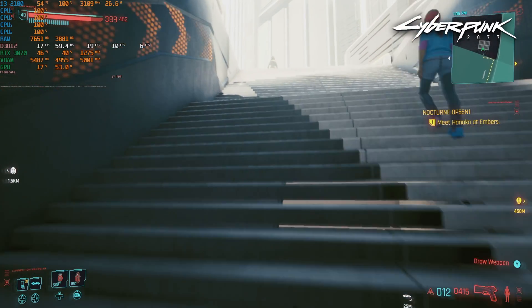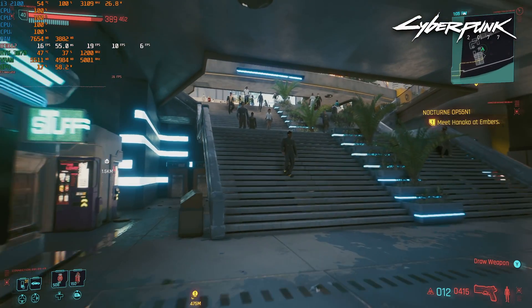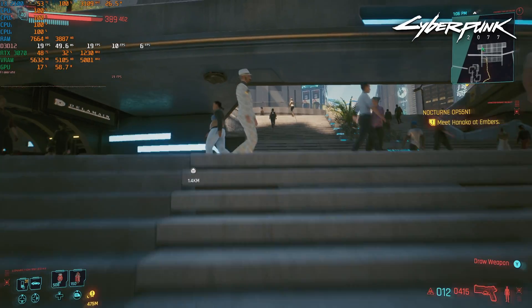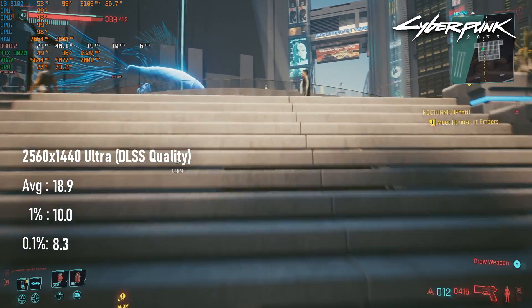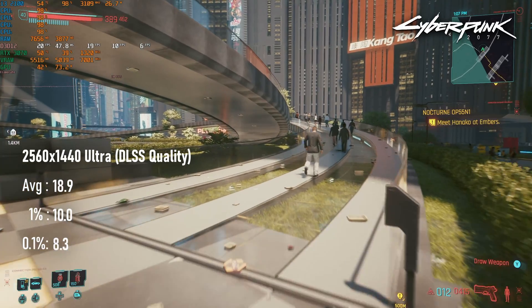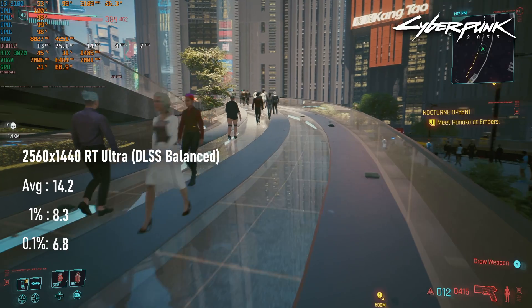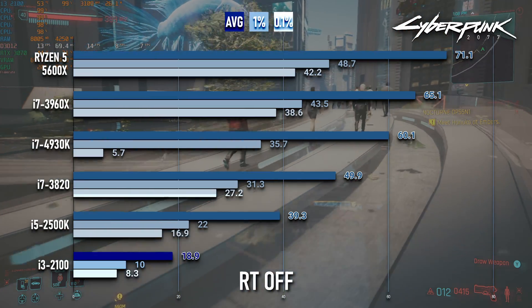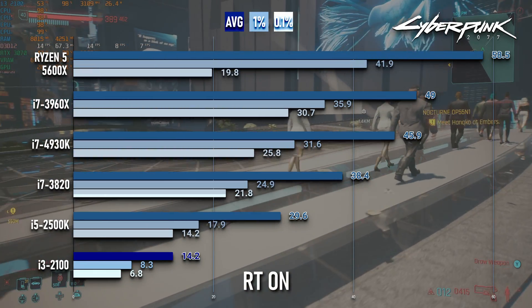If you thought Spider-Man was bad, Cyberpunk's worse. Just a reminder, this is with an RTX 3070 — it's definitely there, I didn't unplug it. With RT disabled and DLSS quality at 1440, the i3 can push about 19 FPS on average. Turning on RT and dropping DLSS to balanced costs an extra 5 FPS, so if for some reason you're playing Cyberpunk with this combo, I'd say just turn on RT. I mean, both are painful as hell to play, so you might as well get some pretty shadows and reflections to look at.